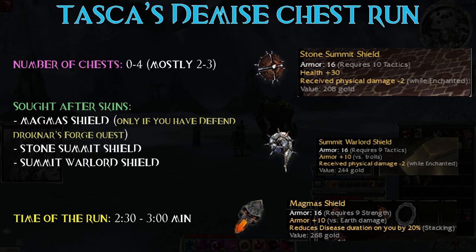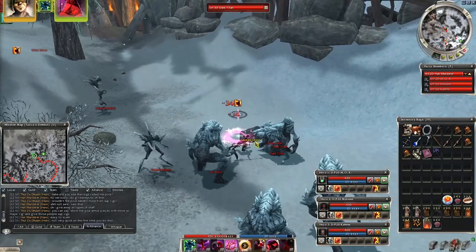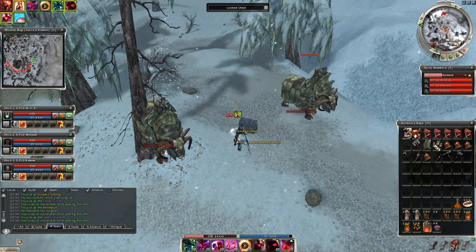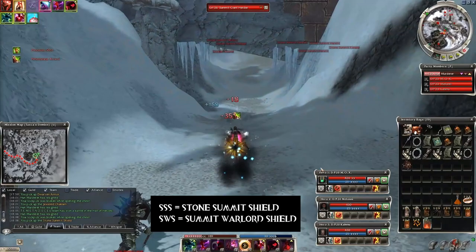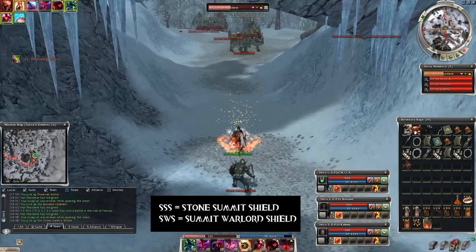This is going to be a quick chest run with Tascal's Demise. Moving on with the chest run series — another 1000 chests were opened for this video. Here you can get some very sought-after shields, starting with the magma shields, then the summit warlord shields, and the stone summit shields. The last two are also called SWS or SSS, so if you've seen these abbreviations in the game and had no clue about them, now you will know what those skins are.